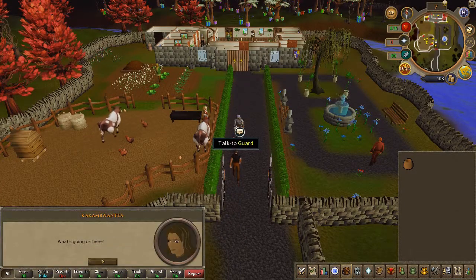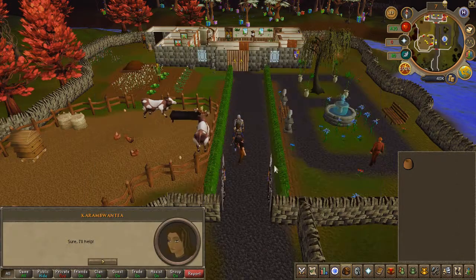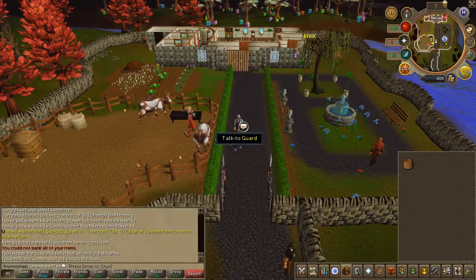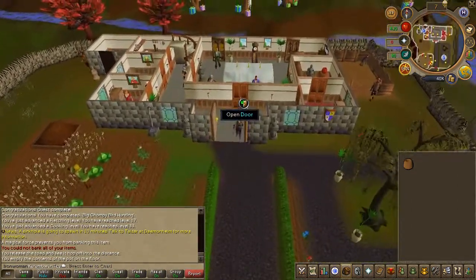To begin the quest, speak to the guard outside of Sinclair Mansion and accept the quest. Then go ahead and enter the crime scene on the northeast side of the house.